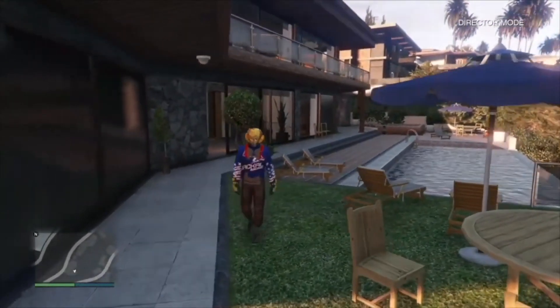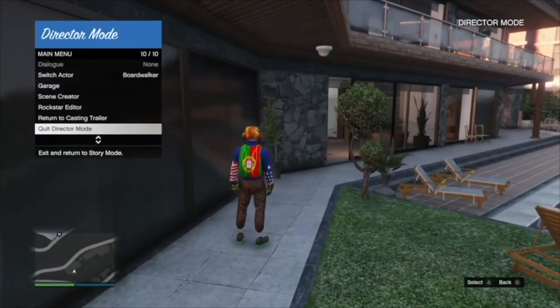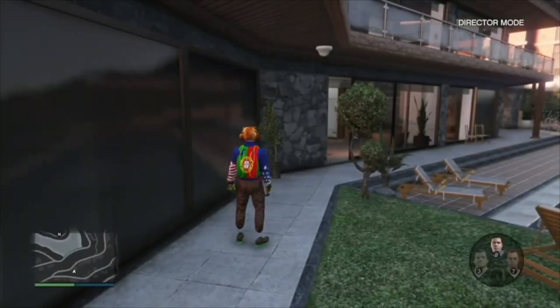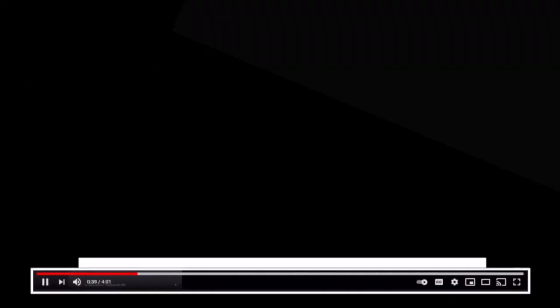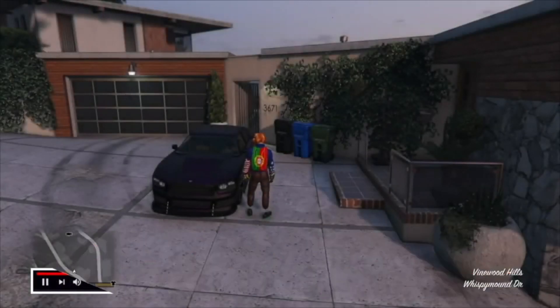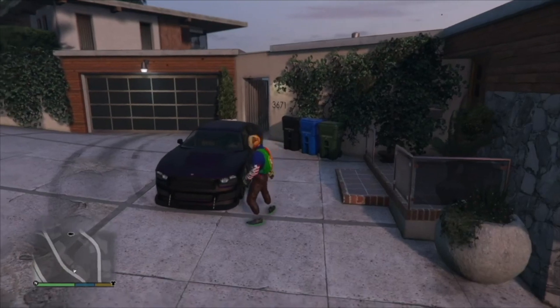Then all you want to do after a couple of seconds is simply pull up your wheel and go to any story mode character — usually it will only give you one option, basically the one that you started director mode with. Simply go ahead and click on that character and it will give you a black screen. From there it will load you into story mode exactly where the story mode character was left off when you entered director mode.